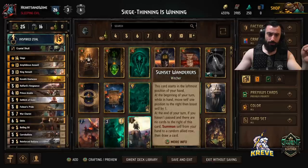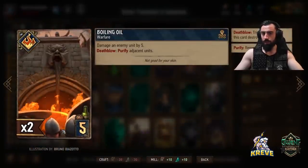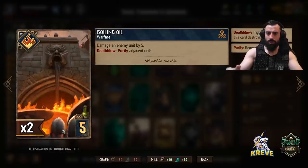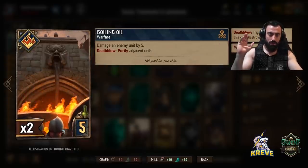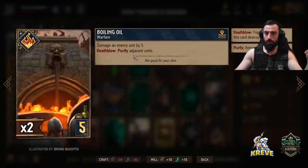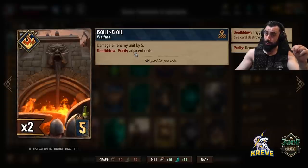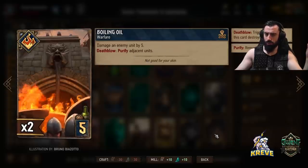We have double Boiling Oil for some control - damage an enemy unit by five. This really makes our deck strong because if you've got Caribalista down and all this control in your hand, you can really just keep clearing up whatever your opponent plays. Keep in mind it purifies adjacent units too - it could come in handy if there's an immunity unit on the board. Feel free to take these first round or when you're playing siege scenario.